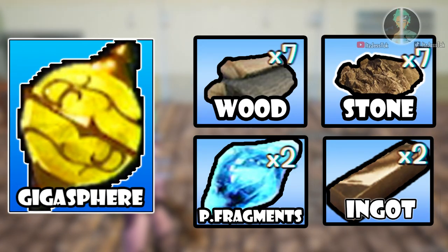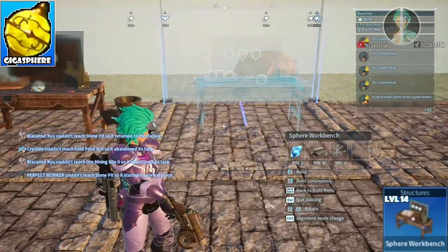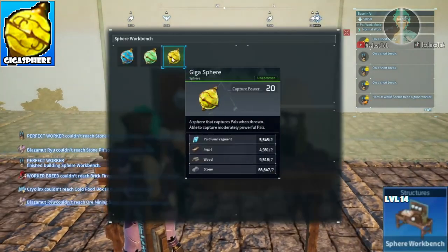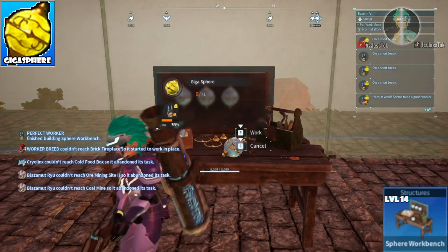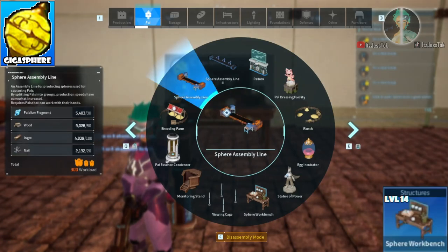Gigaspheres. Now these use up ingots, so a little bit different from the previous one — no big deal though. Gigaspheres — you don't need to make two of them. The only reason why you should ever make two of them is if you want to make double the amount.